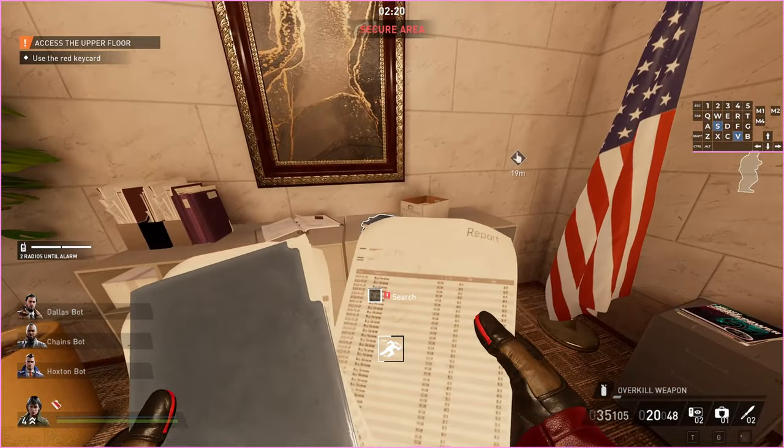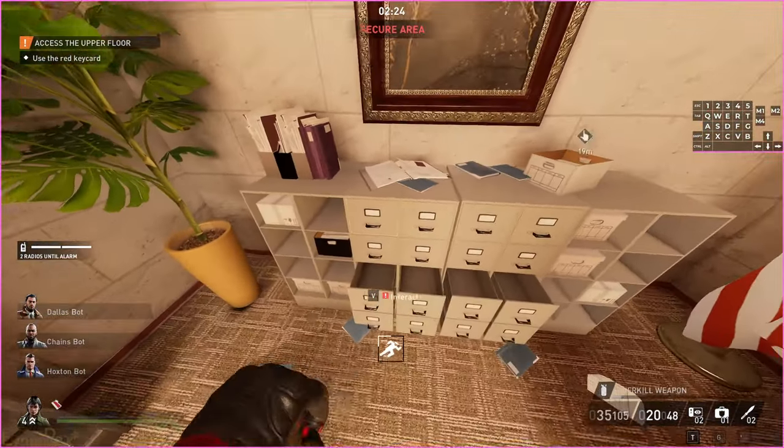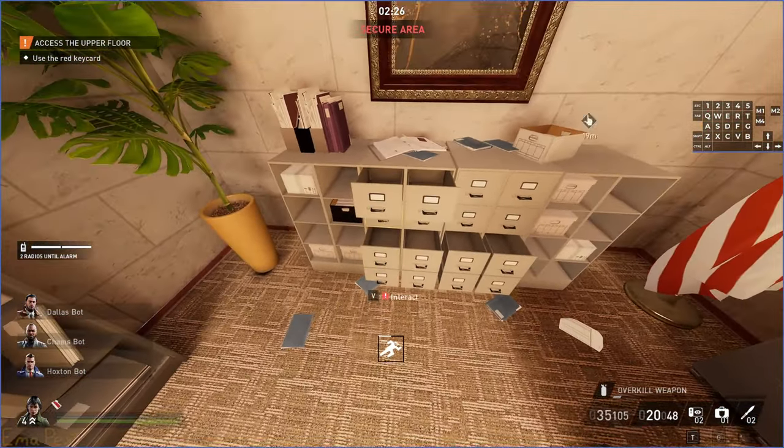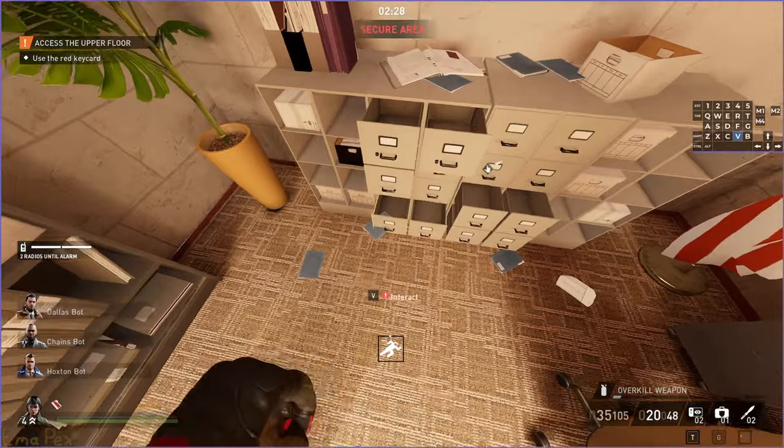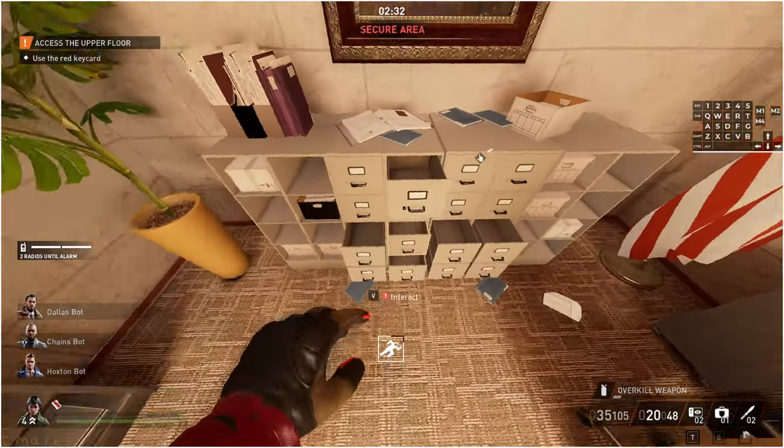If it's not there, open the lockers from the bottom up, because if you open them from the top, you can't access them without closing them, so it makes more sense to open them from the bottom.